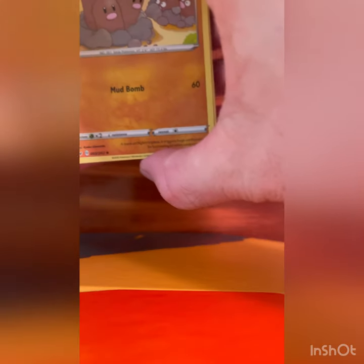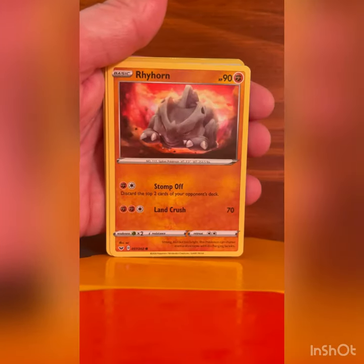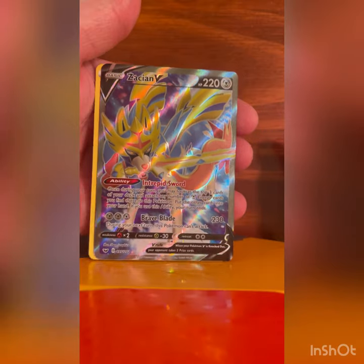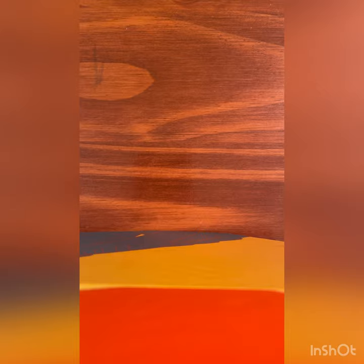Moving along nicely. We're about to our Vivid Voltage packs, which is definitely my favorite set out right now — a lot of cool cards in there with the Amazing Rares, just a lot of good cards, the Pikachu of course. Pack: Dugtrio, Switch, Retrieval, Flabébé, Cryogonal, Vikavolt, Chinchou, Croagunk, Professor's Research, and a Zeraora V — that's the alternate art one, nice! I do not have that yet. Very cool — I do not have the alternate art one yet, nice little addition.